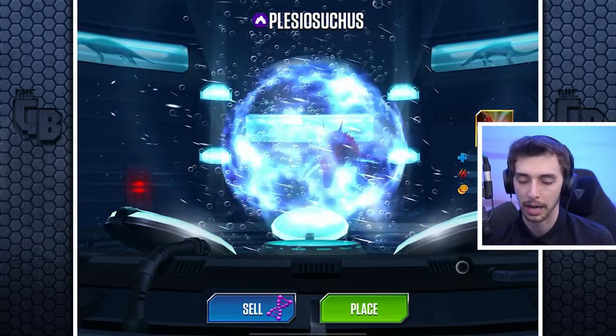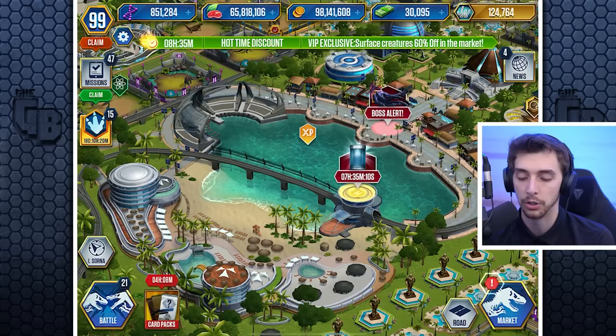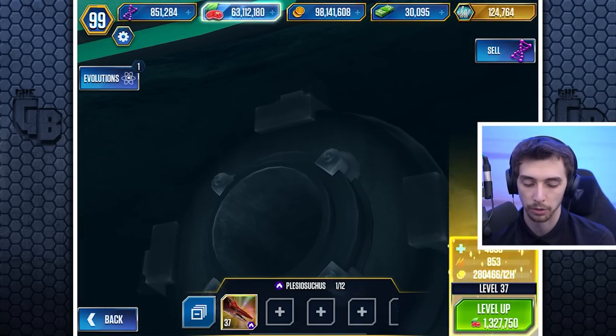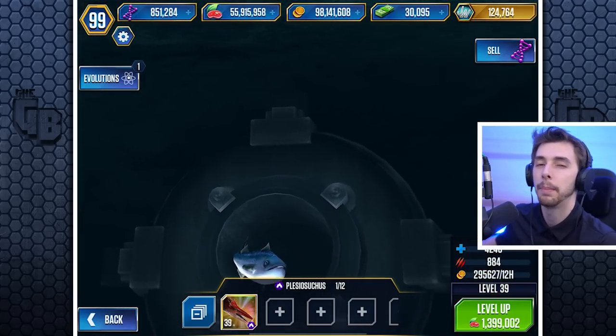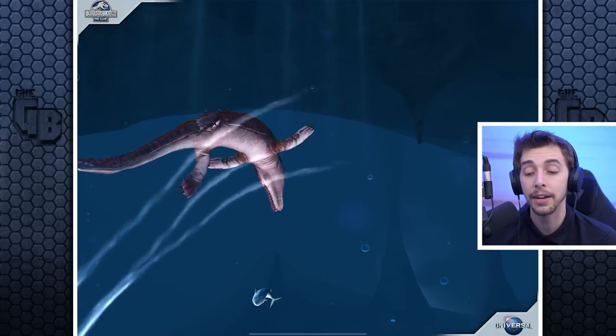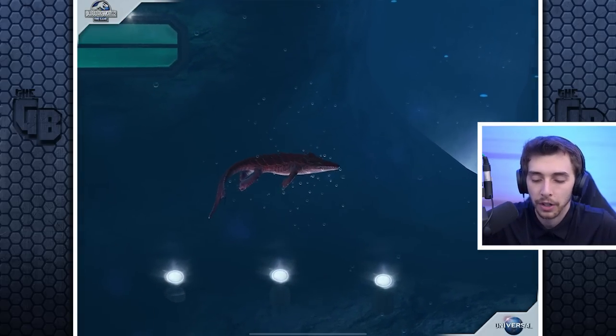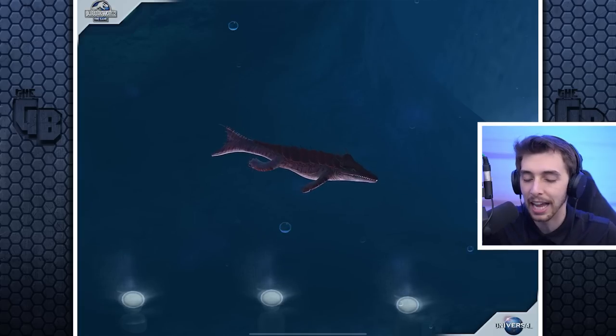First time in the creation lab — the final level 31 Plesiosuchus. Let's feed it. It's at level 39 so watch the animation. It looks glorious — it's lost kind of the stripes and also the pink. I love the glow from the underside lighting in this game; it can look really good.